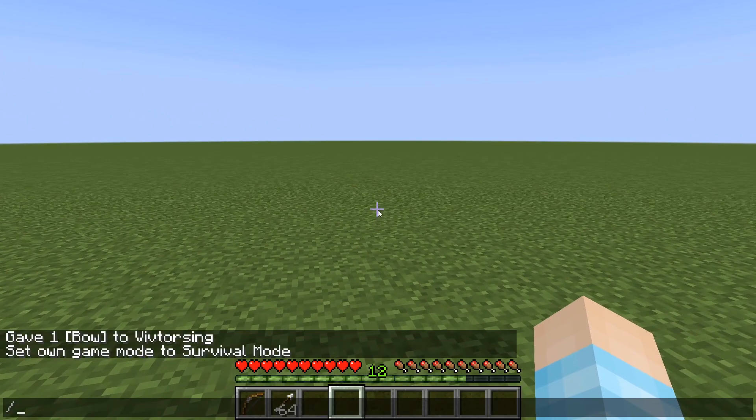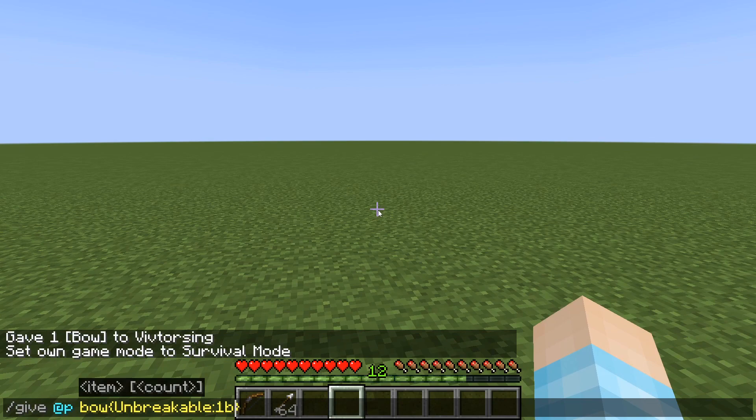I can just do it here. And you can also add enchantments into this. So just go back inside your bracket, put a comma, and for this one I'll add — oops, wait, did I forget an S? Yeah, I forgot an S. Just Enchantments.